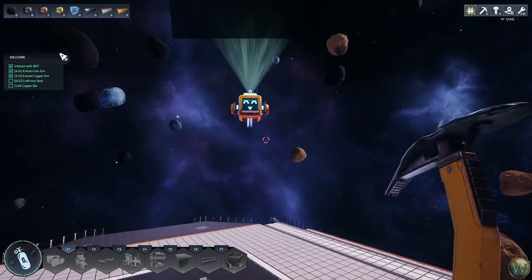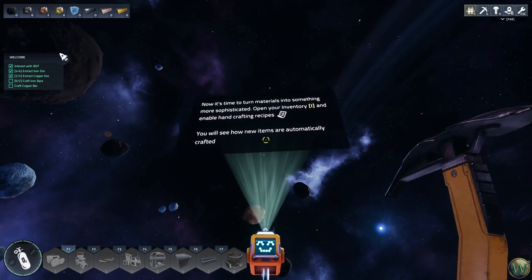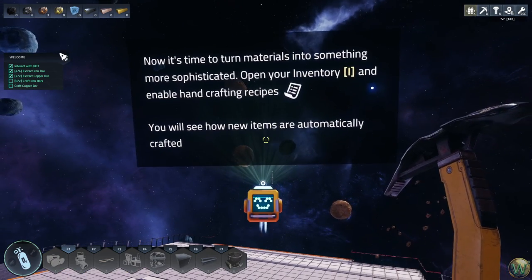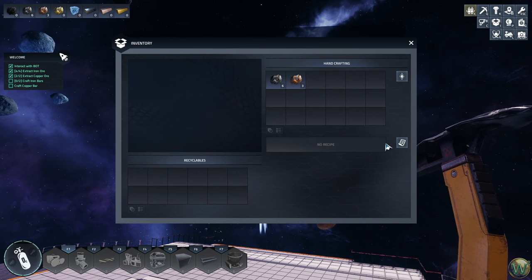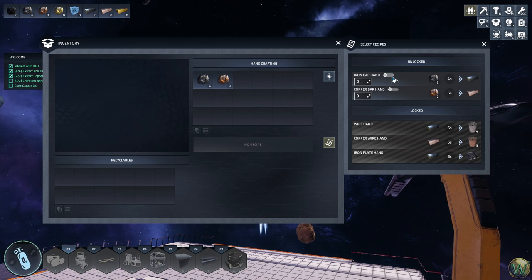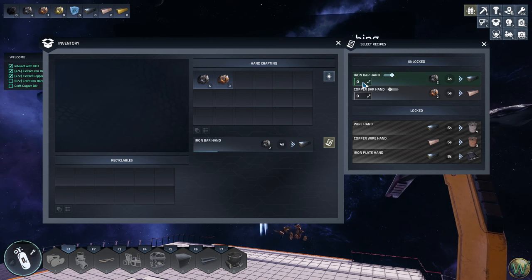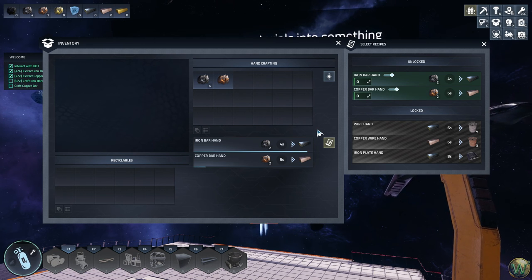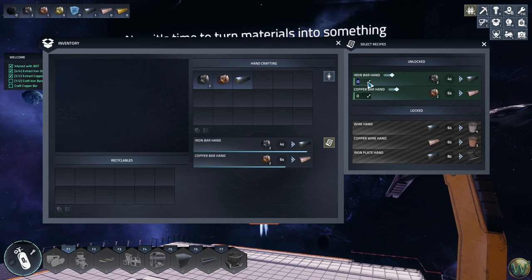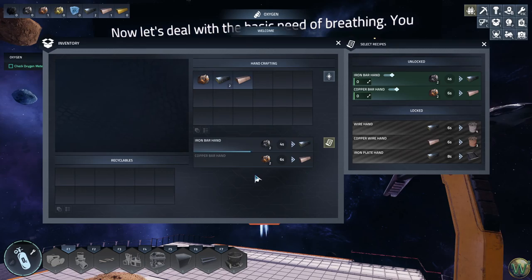Now it's time to turn materials into something more sophisticated. Open your inventory and enable hand crafting recipes — you'll see how new items are automatically crafted. You can enable it infinitely, or set a specific number and it will stop after crafting that many. You can do that with hand crafting by just typing in the number.